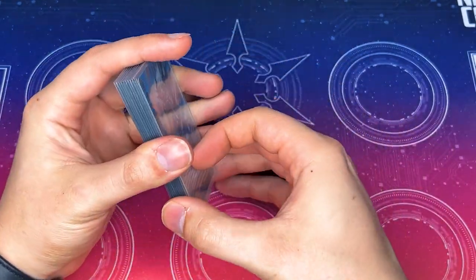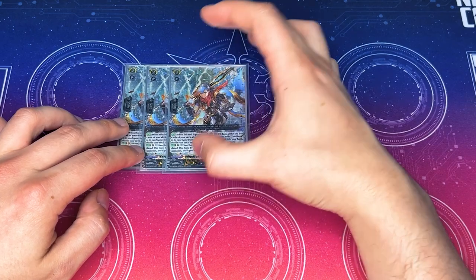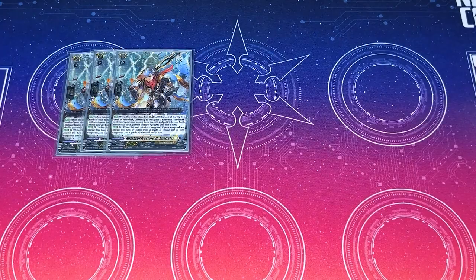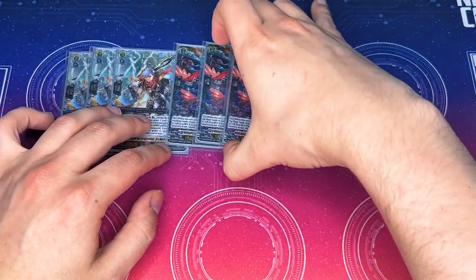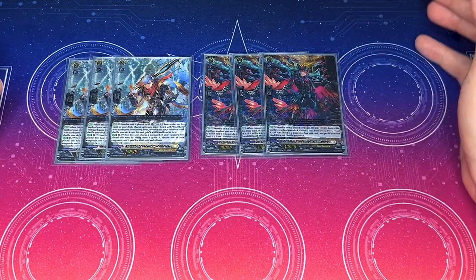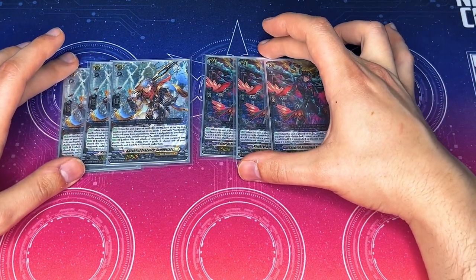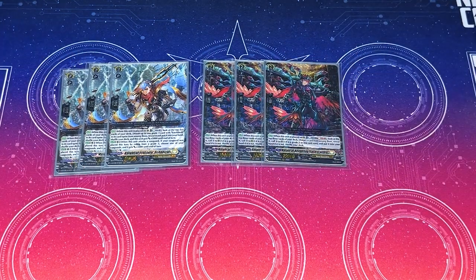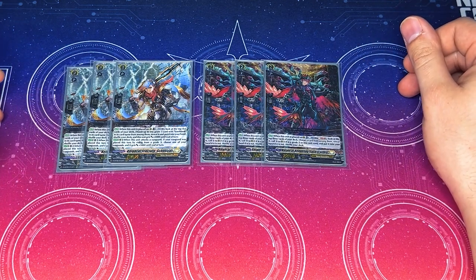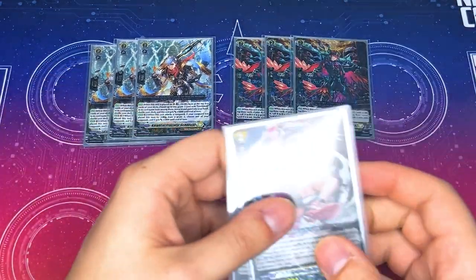Moving on to Grade 2s: I got three copies of Schneisel because Schneisel lets you search out Youth Perk cards, so it lets you find persona ride and your robo form cards. Then I got three copies of Kyvry, which is a really cool card — Kyvry lets you look at the top three, pick a card. If it's a Grade 2 or less unit you can call it; if it is not, you just put it in your hand, meaning you can add Elementarius Sanctitude to your hand. I like the three Kyvry because it fills your board and you can grab Youth Perk cards.